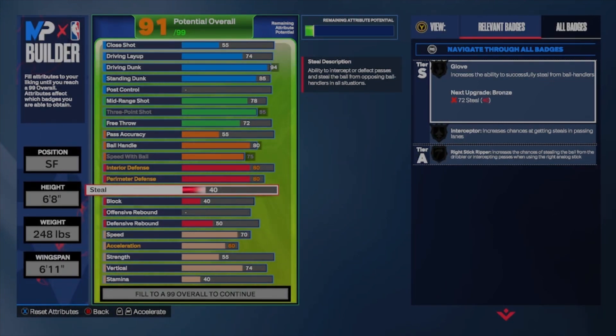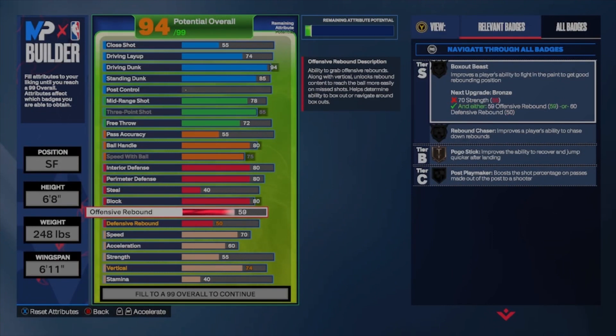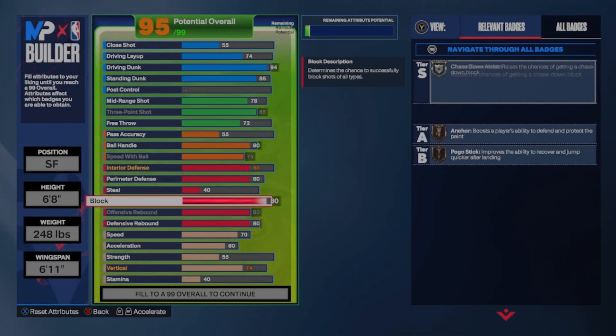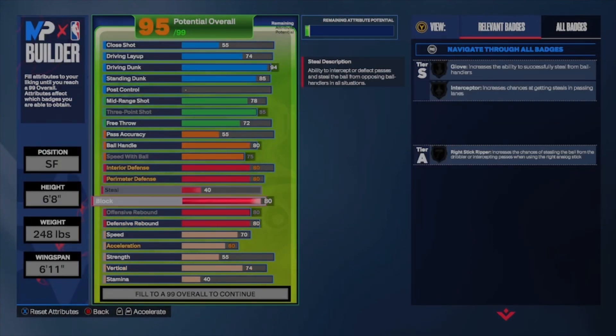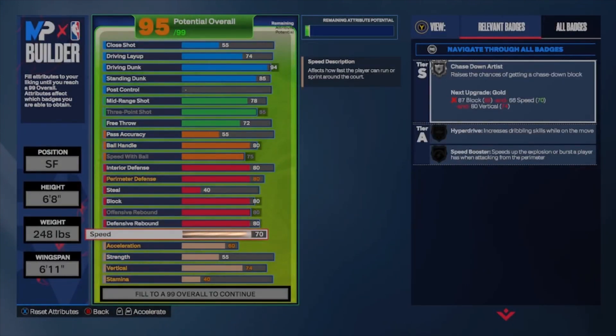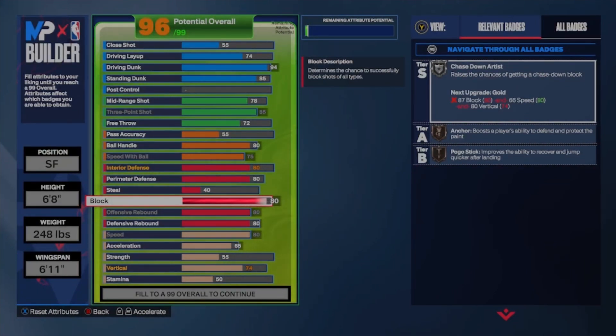Your steal stays at 40 because you don't really need a steal — you can technically bump into them or press X and still get a steal if you time it right. For blocks, that goes up to an 80. Offensive rebound goes up to an 80 as well. All your defensive stats are basically 80, so you can still snag a ball and block shots. Having these three stats at 80 for a small forward is really good because you're not the main big.